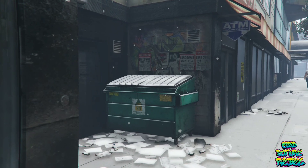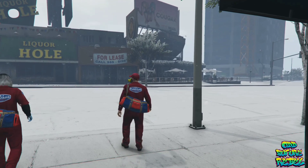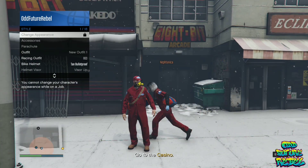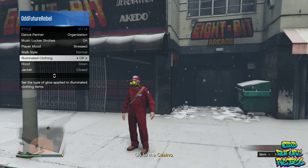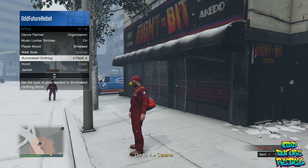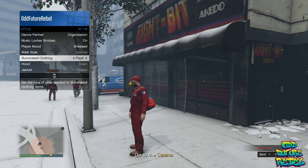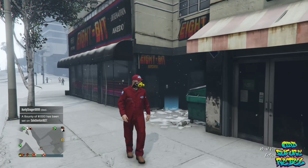Once you launch it, you should be loading outside of the arcade business and you should see the yellow rebreather on. Open up your interaction menu, go over to Style, go over to Illuminated Clothing, and spam right on the d-pad on Illuminated Clothing for roughly about two minutes straight. Make sure the person helping you just chills and does not do anything for the mission. Once the two minutes is over, leave your interaction menu open to get kicked for being AFK — it might take a while depending on your console. Once you get kicked, you should load into a random lobby with the yellow rebreather still on.